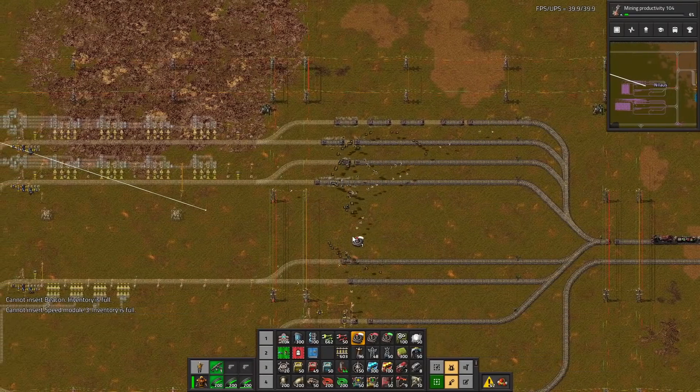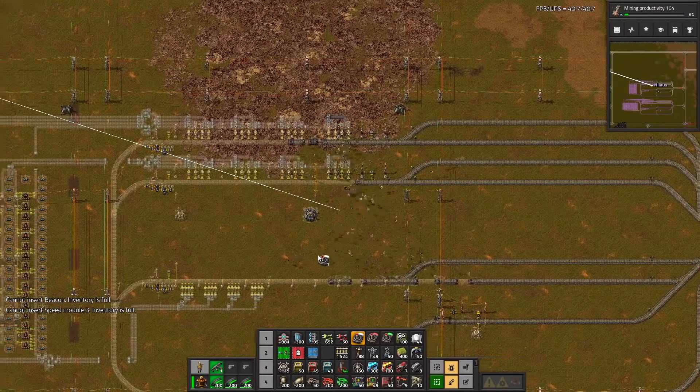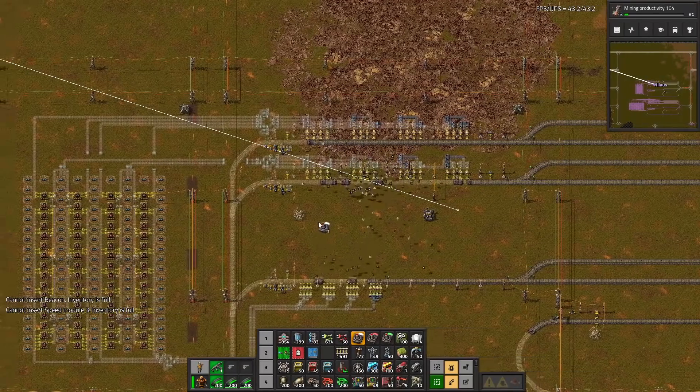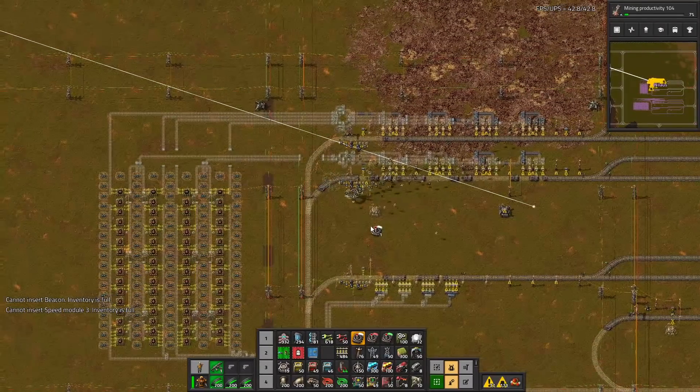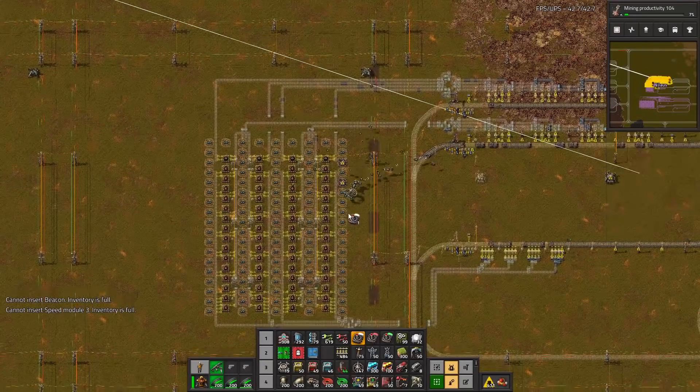Each of these are producing 5,400, and by doubling it, we'll get up to 10,800 of the red and green science. It's a bit too much, but it doesn't matter - it'll just run and then be idle again. Shouldn't be that big of a deal.